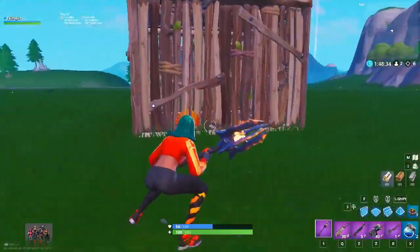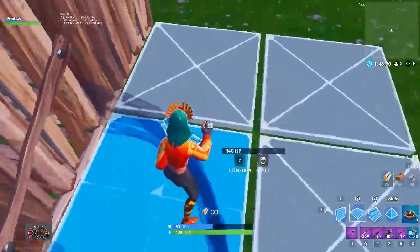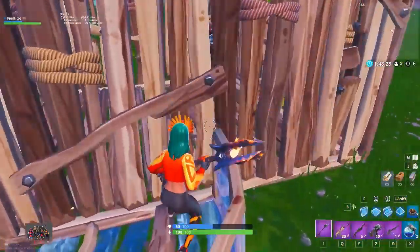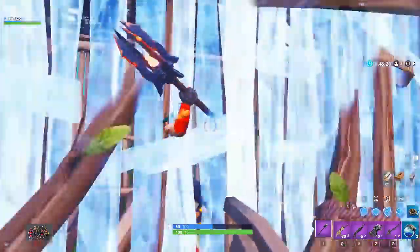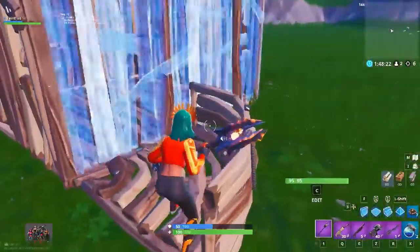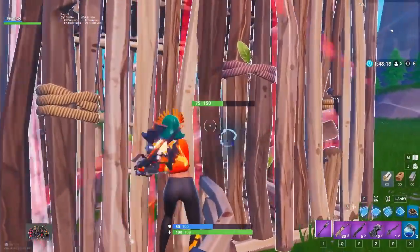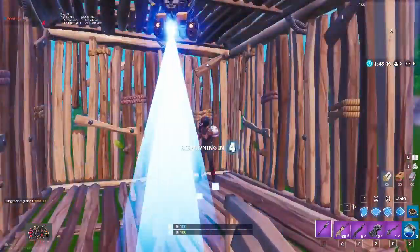One of the easiest ways to phase through somebody's wall is with an edited floor. Edit your floor so only one square is highlighted, then stand against the railing of your edited floor and hold forward while pickaxing or spraying the wall you want to phase through. Just be careful — this trick requires you to walk straight forward from a specific spot, so they can line up an easy shotgun shot if they see it coming.